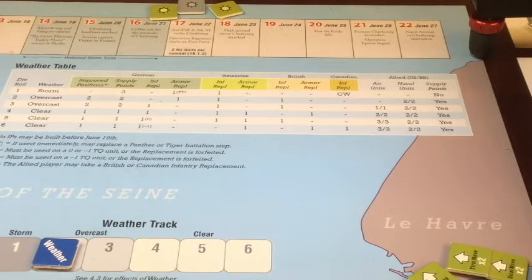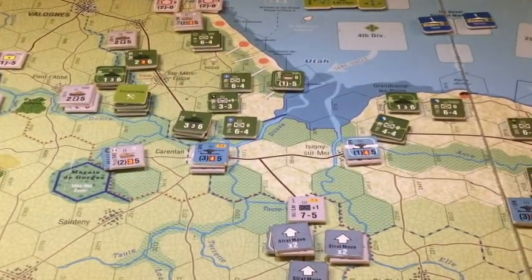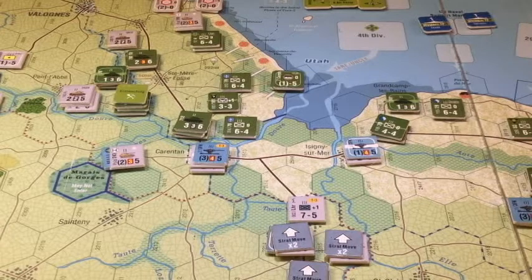For supplies, the British are up to three. They haven't been using them. The Americans are desperately using those in an attempt to bring their two beachheads together. And that area continues to get stronger. So this is turning from a couple of unfortunate die rolls to a problem — to a big problem. We'll see what happens. So we did the weather and all those good things.